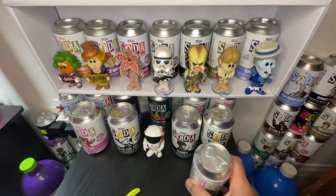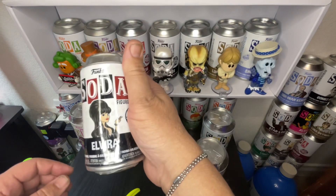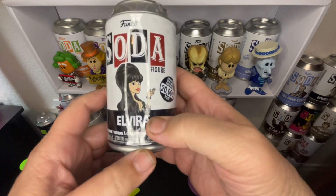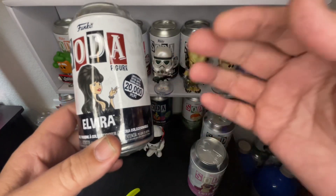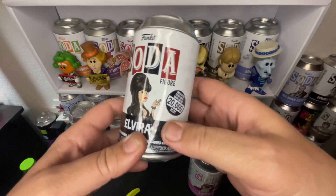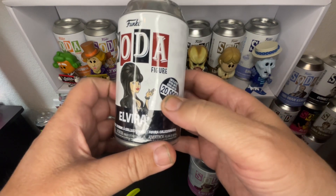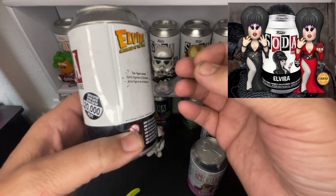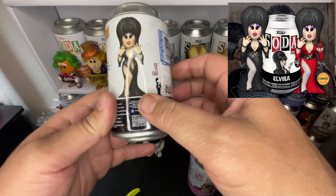I think I'm gonna go with the Elvira, guys! I love the Elvira — old school! Everyone in my age bracket, say between 45 and 55, is gonna love Elvira! I mean, it was everyone's first girlfriend — stay up late and watch horror movies! So we got 20,000 Elviras! The chase we're looking for is, I believe, a diamond glitter dress — it's red! Let's see if we can pull it!